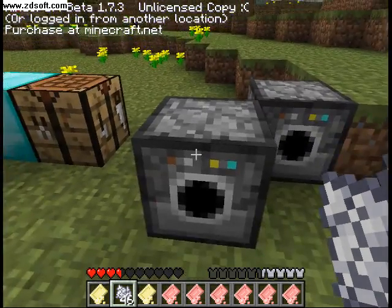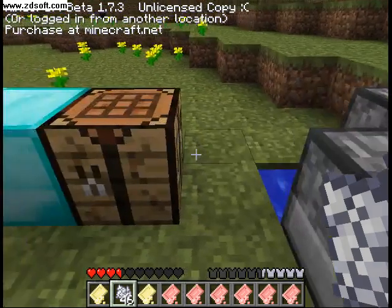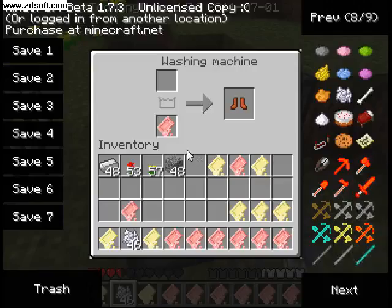So let's say you spent 24 diamonds building a suit of diamond — that's no problem. Just set up four washing machines and put about five soaps in one, and you're good to go.